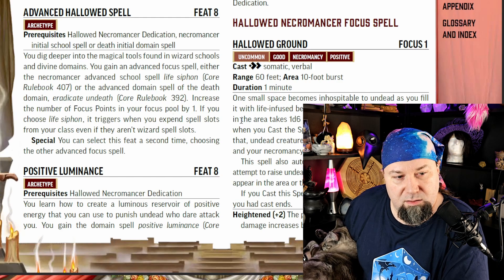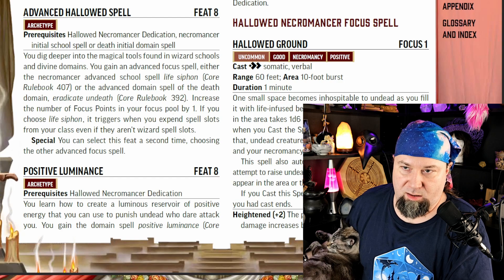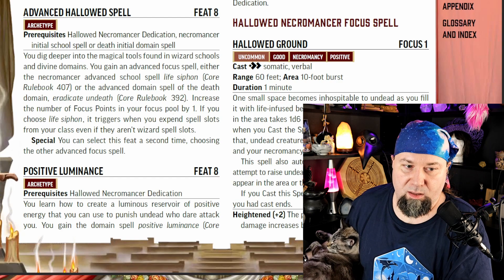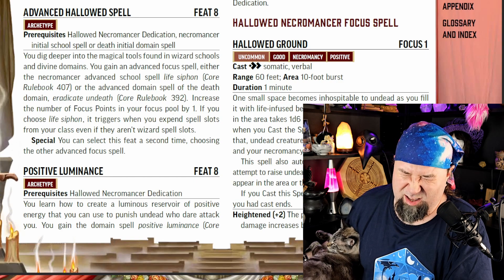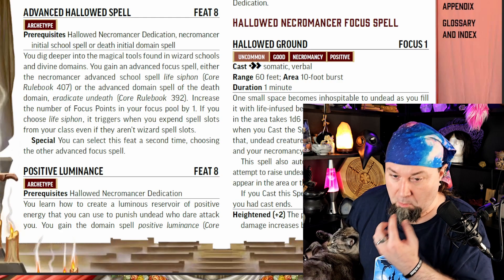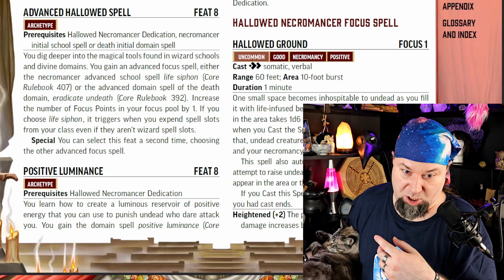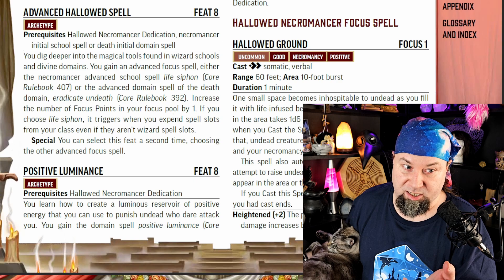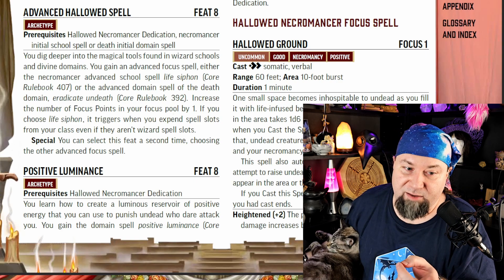Level 6: Death Warden. You gain resistance to negative damage equal to half your level and a plus one status bonus on saves against effects with the negative trait. That is really good — though you could also get it from your Ancestry if you wanted to. Still, if you're going to be fighting Undead, you really want to reduce negative damage, and fear, disease, and other effects like that.